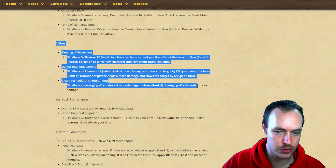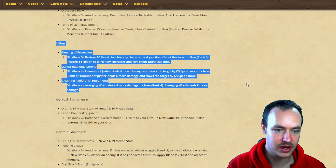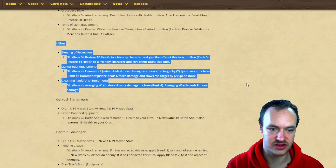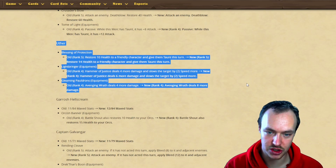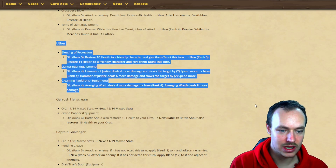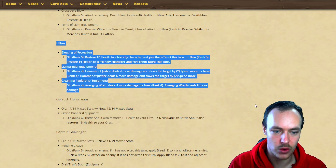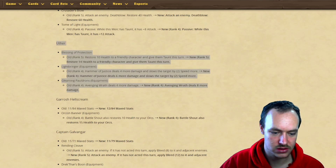Utho is getting a lot of balance changes. Blessing of Protection: restore 10 health to a friendly character and give taunt, now restores 14 health and gives taunt this turn. Lightbringer deals four more damage and slows enemy by two, now deals six more damage and slows by two. Glimmering Peydron's Avenging Wrath deals four more damage, now going to deal eight more damage - doubles the damage.